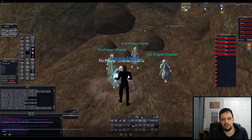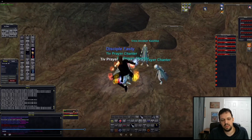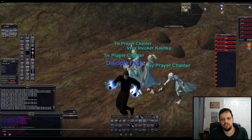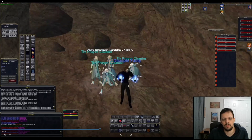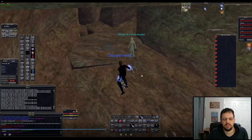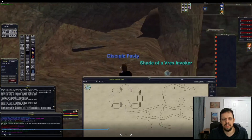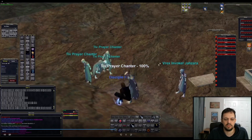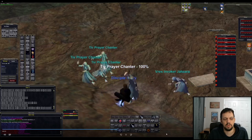Here's the second one — it's essentially the same as the first. Generally you're going to want to mez the chanters first, then kill the named. The second shade spawns and starts pathing up toward the High Priest. Here's the third one — it's just rinse and repeat, exactly the same as the first two.